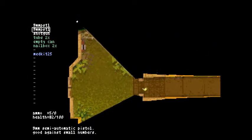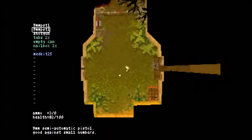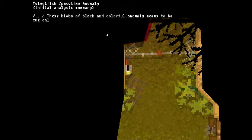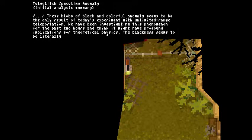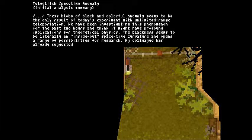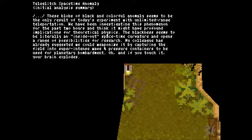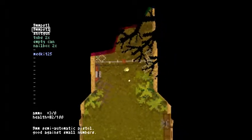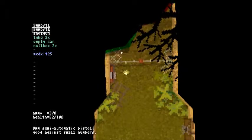More wiggly stuff. Aha, you tried! Three bullets. Teleglitch spacetime anomaly — initial analysis summary: these blobs of black and colorful anomaly seem to be the result of limited-range teleportation. We've been investigating this phenomenon and think it might have profound implications for theoretical physics. The blackness seems to be literally an inside-out spacetime curvature. My colleague has already suggested we could weaponize it using super intense wave and pressure containers for planetary bombardment. Oh, and if you touch it, your brain explodes. So it was good that I didn't touch it before, even though I really want to. For some reason this one has a fence around it, because they're nice like that — after telling me my brain will explode from touching it, I need to be protected from touching it. This game knows me too well.